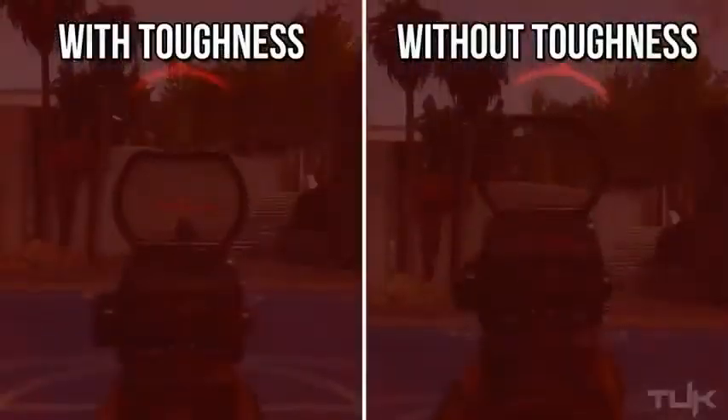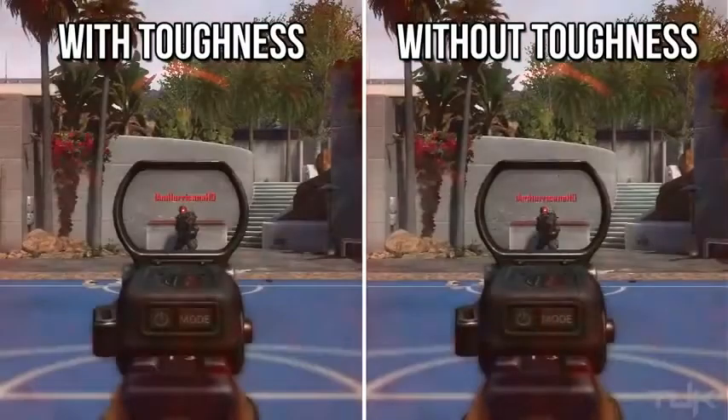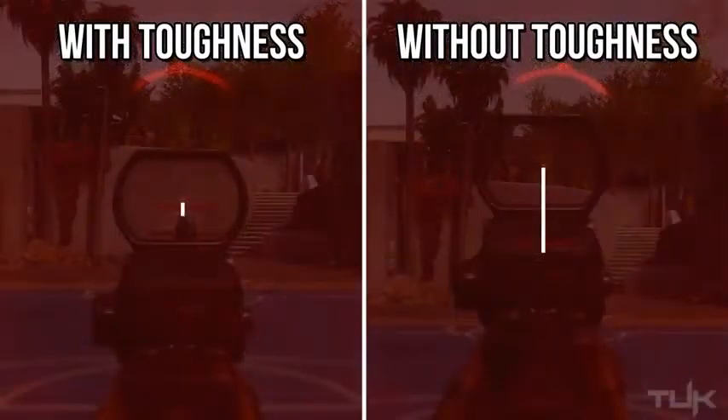Starting with the assault rifles, we see an immediate difference when you compare being shot with Toughness versus without it — it really isn't even close. The distance that your reticle kicks up is easily five times larger when you do not have Toughness equipped. You have to remember that this was from only one bullet; in gunfights you're typically getting hit more than once, so your gun is continuously kicking up, which makes it very difficult to land your shots.